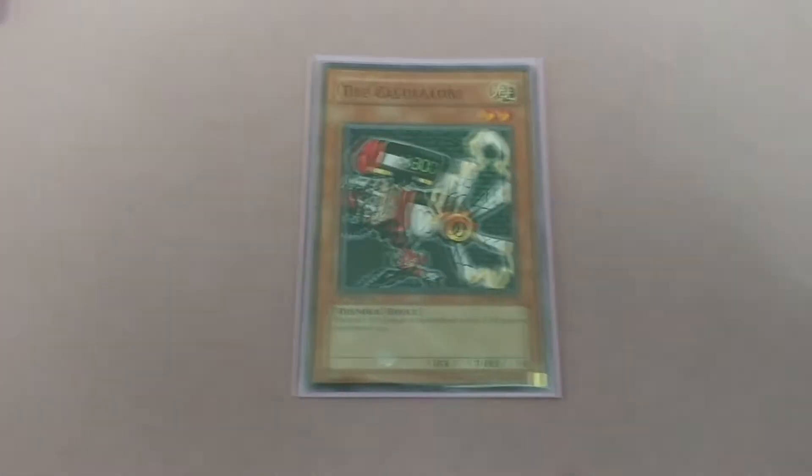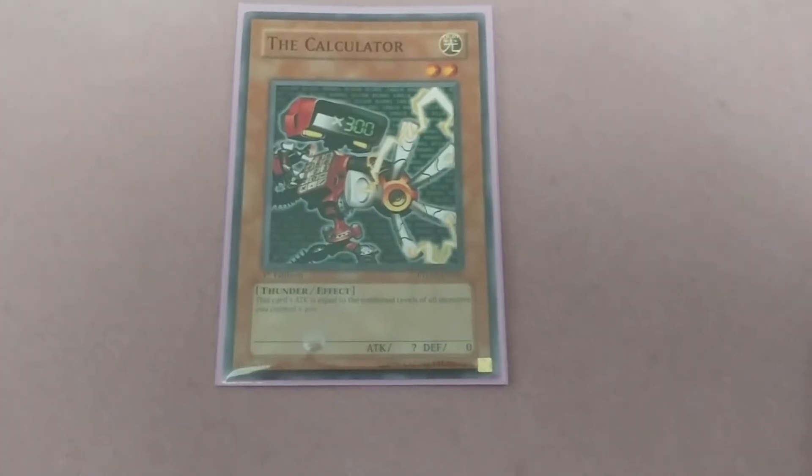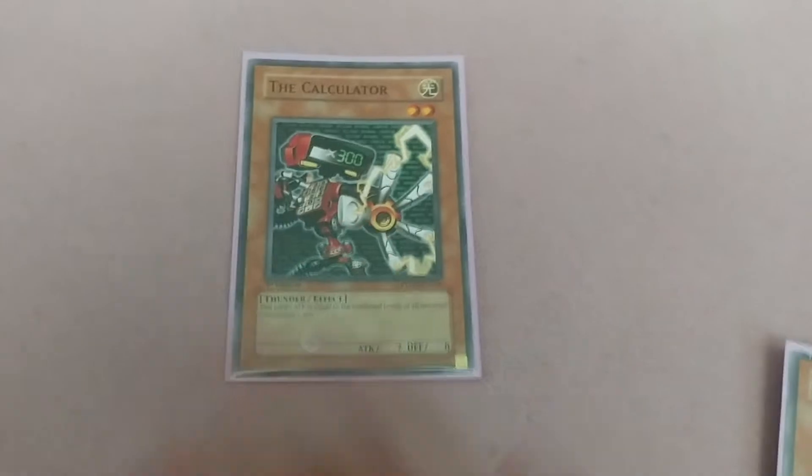Last but not least — not a Battery Man, but it's Calculator. This card's ATK equals the combined levels of all monsters you control times 300. It's especially powerful because it counts itself as a monster too, so it can become a huge attacker.